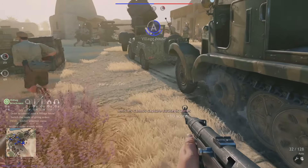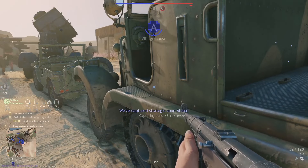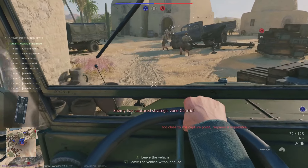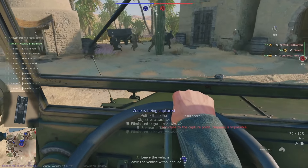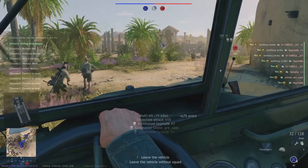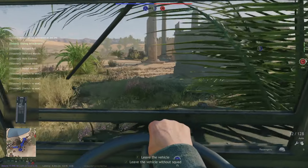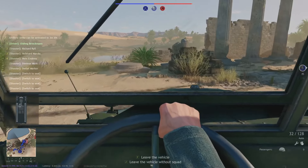Let's get some quick conquest experience. We need to get out of here before we blow up — let's get the hell out of here. Our tourist strike also starts. Nice, that's perfect. We got on the point, we capped it, we got experience, we killed 20 enemies, and now we're going to have a perfect close rally point here to the center point.